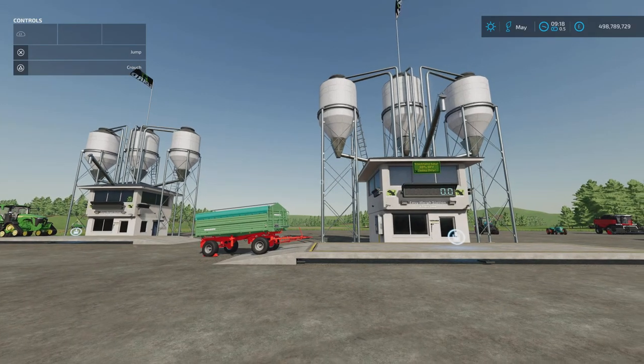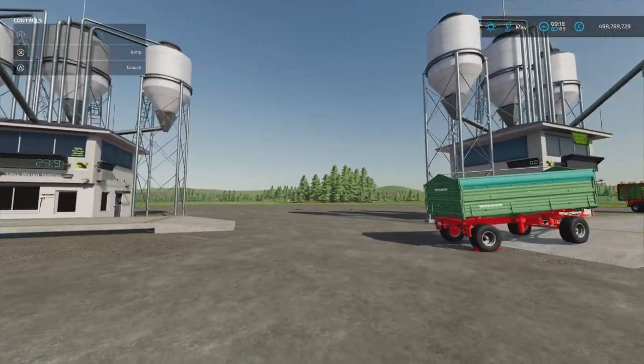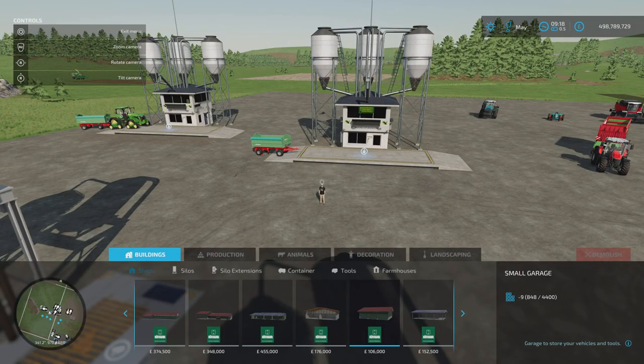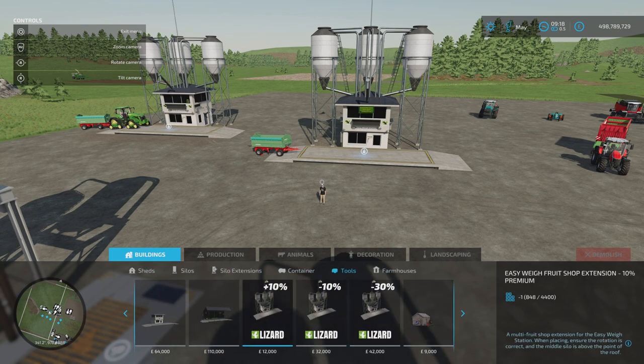The catch is that the cheap one is a flat price with a surcharge. So: 12 grand for the plus 10% surcharge version, 32 grand for the 10% discount, and 42 grand for the 30% discount. You'll find them under tools. I know which one I'll be using.